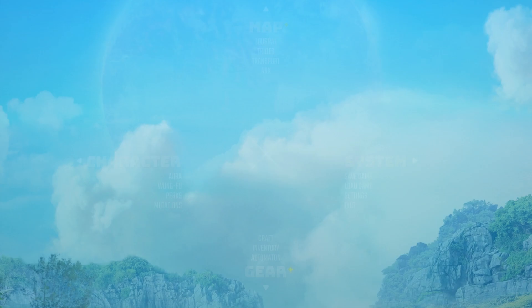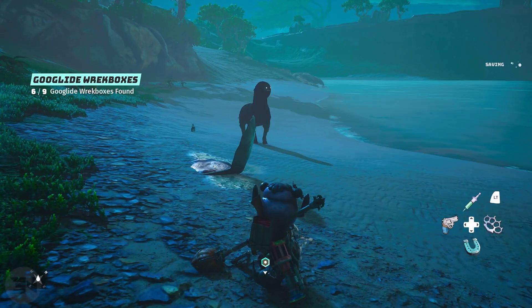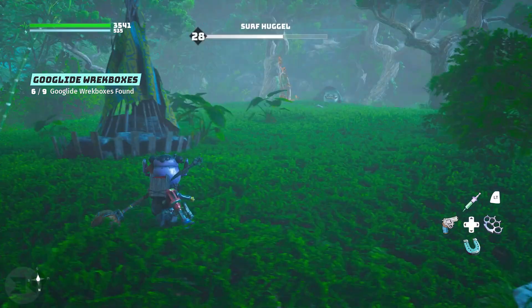So green is the currency in this game. You buy things with it, and when you sell things you get green back in return. It's basically a leaf or a set of leaves that you give to people — it's actually quite hilarious.